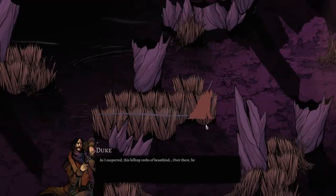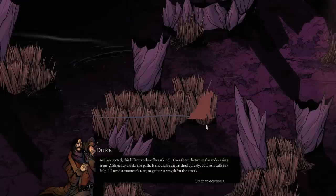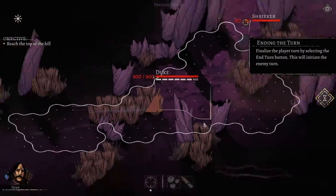This hilltop reeks of beast kind — the shrieker blocks the path and should be dispatched quickly before it calls for help. Every action in Alder's Blood has a stamina point cost: moving extra range, using attacks and abilities, and taking damage. Draining all of a hunter's stamina results in them being knocked down and becoming defenseless the following turn. Enemies are also affected by stamina loss the same way — focusing on draining stamina of a powerful opponent is a sound strategy.